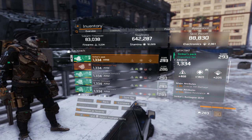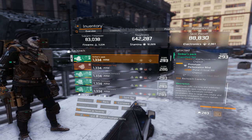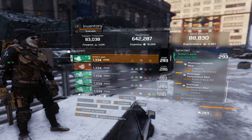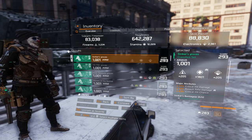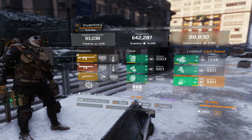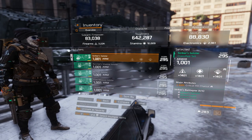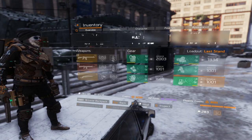On my backpack: Stamina, Crit Damage, Bleed Res, and mods are Crit Mods as well. On the gloves: Stamina, also Rifle Damage, Crit Chance, Crit Damage, and my holster has Crit Chance with Pulse Crit Chance mod.